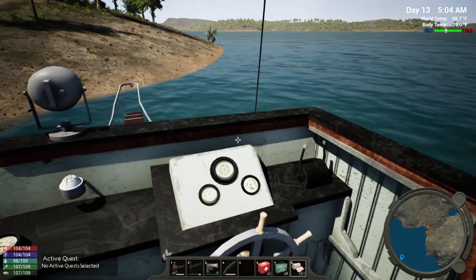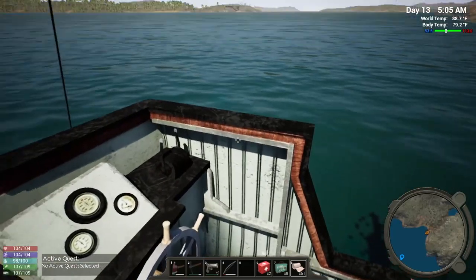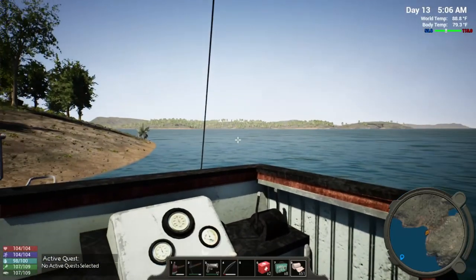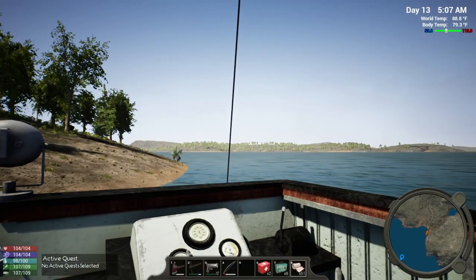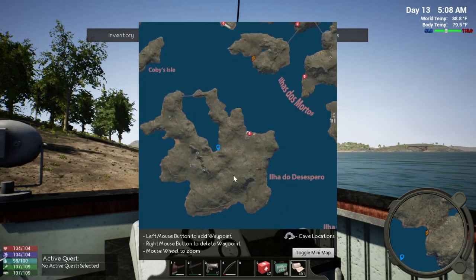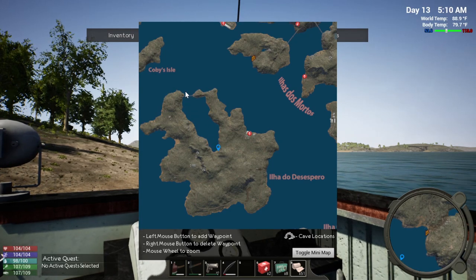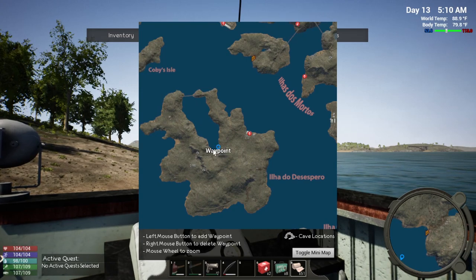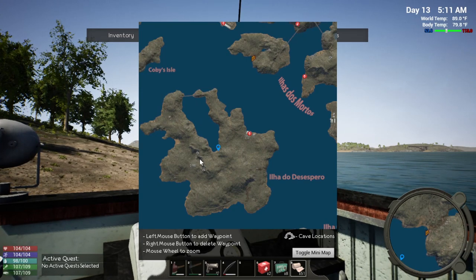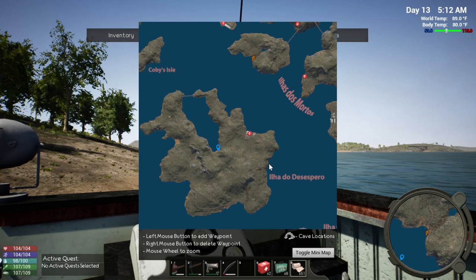Welcome back to Northern Ants. We are heading out on our boat. At the end of the last episode, we set our waypoint on the map. We're heading over to this bay here. We're going to see if we can go under the bridge, and we're going to check these two caves. I'm looking for any mineral other than iron.